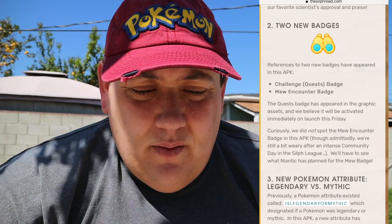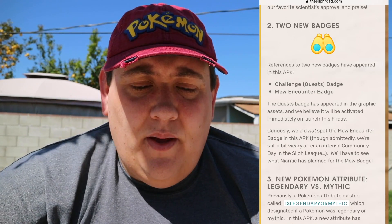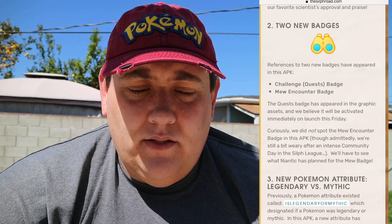Two new badges were added to the game. You can see the golden binoculars icon — one is a quest challenge badge and the other is a Mew encounter badge. The quest badge has appeared in the graphic assets and they believe it will be activated immediately on launch this Friday. Curiously, the Mew encounter badge was not spotted in this APK, so they'll have to see what Niantic has planned.